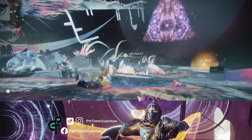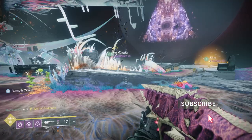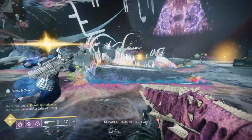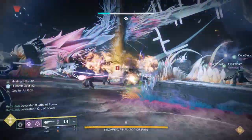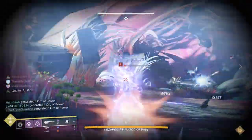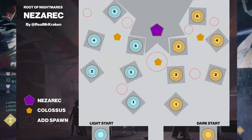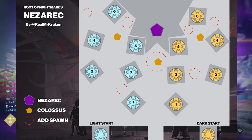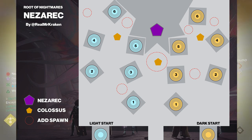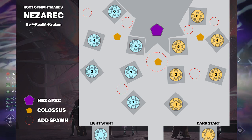In this video, we're going over the All Hands Raid Challenge within the Root of Nightmares Raid. If you're not familiar with how to do the boss encounter, feel free to check out my guide linked in the description. For this challenge, there are six people in the fireteam and 12 nodes — six dark, six light. Everyone within one damage phase is going to have to shoot one of the nodes.